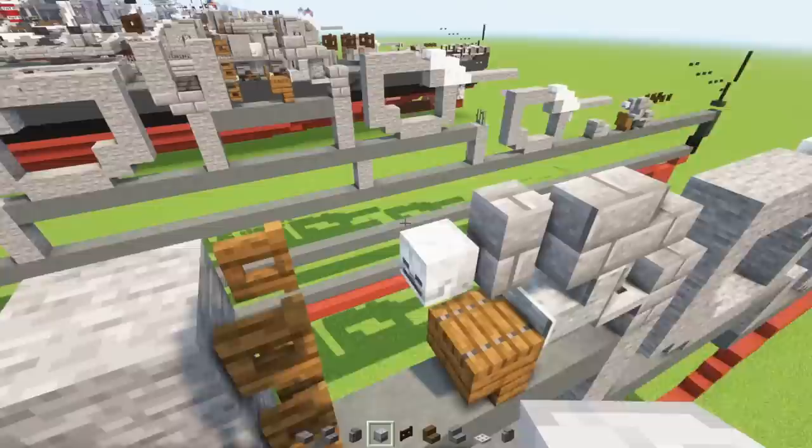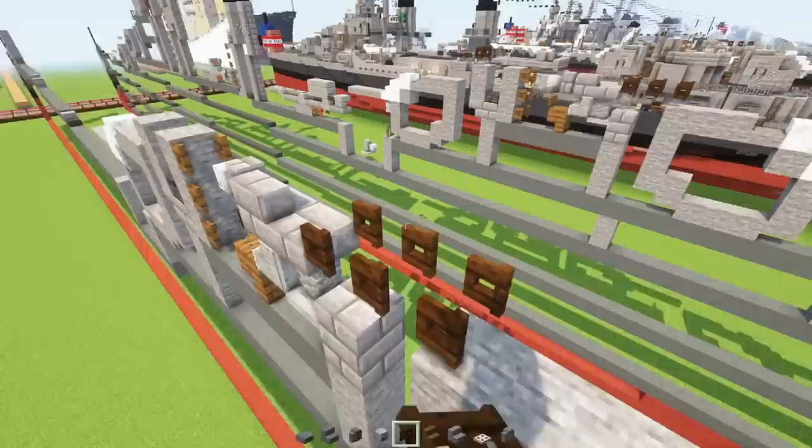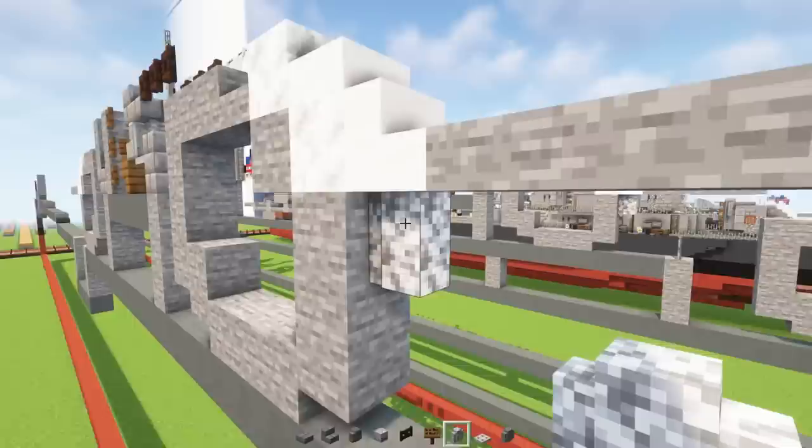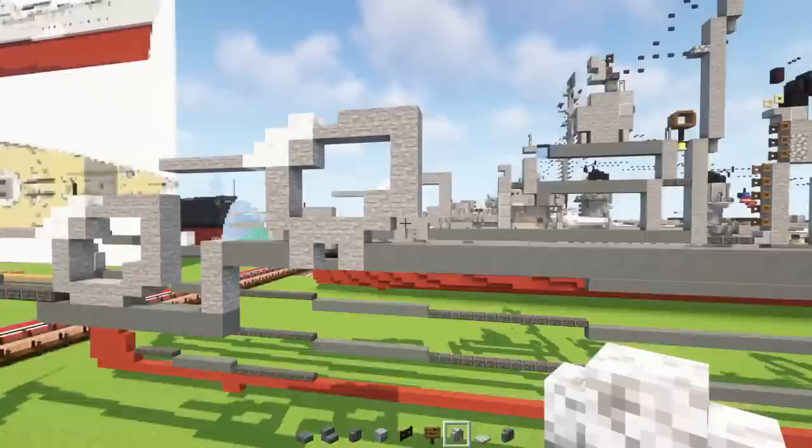Add three dark oak fence gates and open them all toward the gun. Add a spruce sign in front of the trapdoor. Also add diorite walls underneath all these guns — apparently I forgot those. Add them underneath all the guns, front and back.